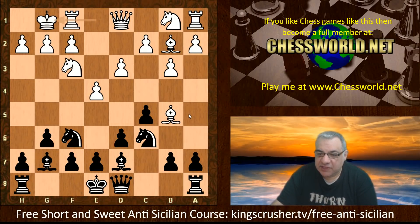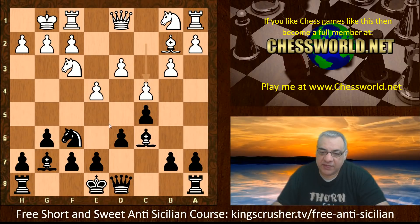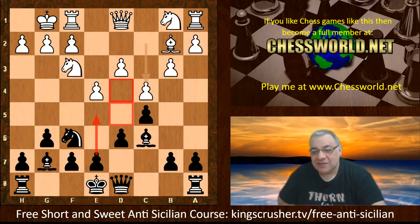White castles, Bishop g7, now Bishop takes c6, Bishop takes c6, c4 — so a very different structure from the other game. It's quite interesting how Lila adapts to this like water. What is the adaptation to this particular kind of bind against the d5 square? Both sides have their own padlock: white on d5 and black on d4. But does black need to play e5?